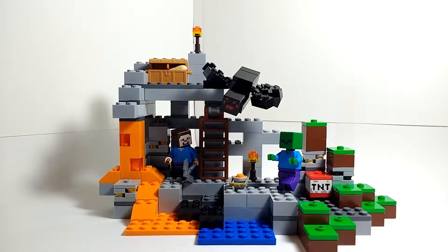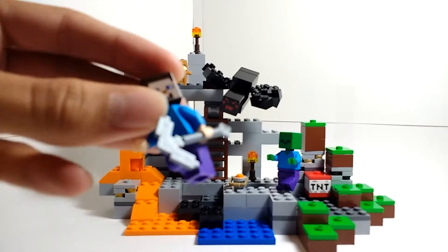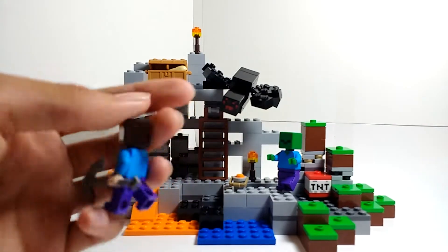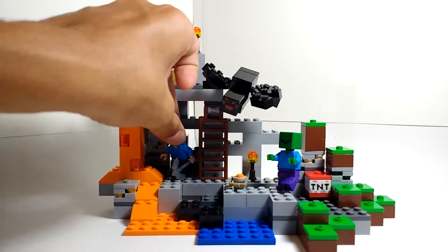Now I'm going to be completely honest — I'm not really going to take the time to look at all of the minifigures here, because they're pretty much the same minifigures we've been getting for the past few years. Steve is pretty much Steve — nothing new about him. Same print on the front, just those four pixels. He comes with an iron pickaxe, and that's nothing new.